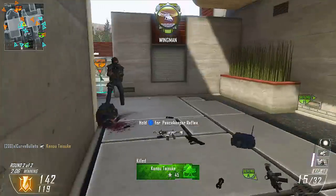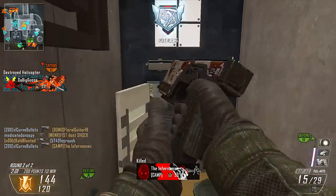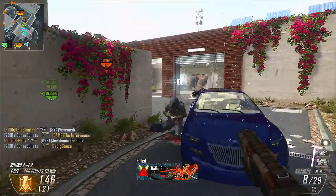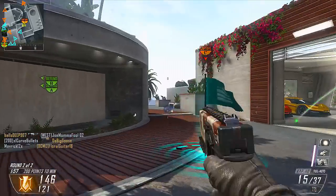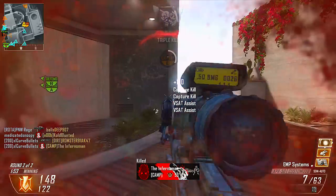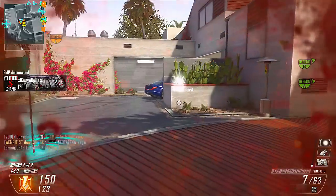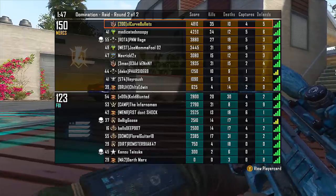Let's look into my class setup. I'm using the XPR-50, which I said before is probably one of the better snipers in Black Ops 2. I'm running Ballistic CPU and Extended Mags on it. It's really good for when you get into those bad situations — you can take down more than one enemy at the same time, and it's good for quickscoping and all that stuff.